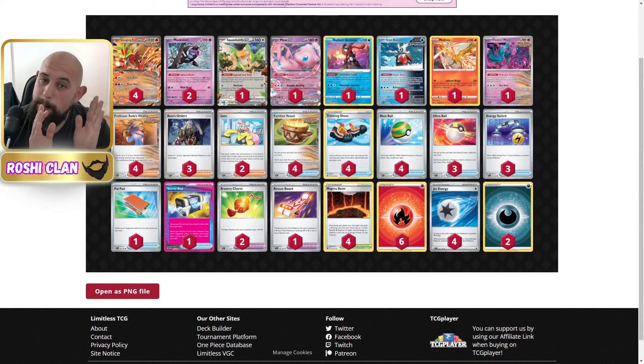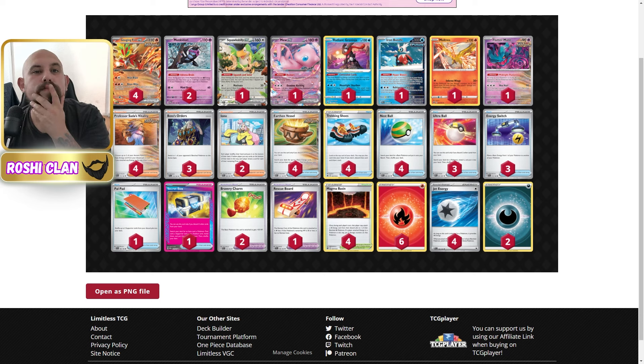As you can see, it just wipes the floor with everything — even Raging Bolt. Being able to do 260 is brilliant, but also being able to add an extra 20 or 30 with Moncadori is great. The Moltres is awesome early game — just one energy, Magna Basin, bomb, done. Three Bosses — we always draw into Bosses, it's really good. Secret Box, being able to grab Brave Charm or Rescue Board, go Rescue Board, Magna Basin, maybe an Energy Switch and a Sada — yeah, this is next level. Don't forget to hit all the funny buttons if you made it to the end — thank you very much, hope you enjoyed it. See you on the next one!